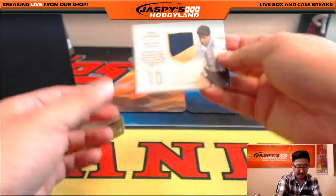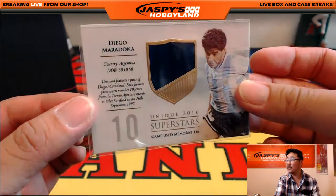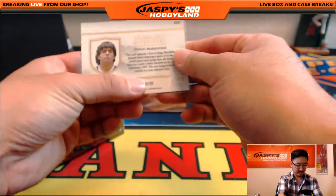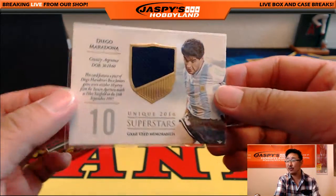And the relic is nice — Diego Maradona. That's his Boca Juniors kit right there, 42 out of 59 on that. For the letter D, Sean W with that. Nice Diego Maradona.